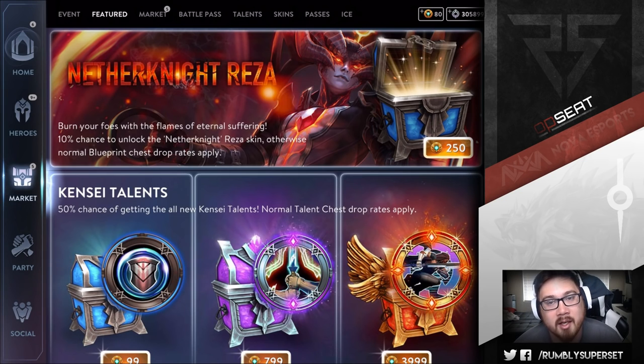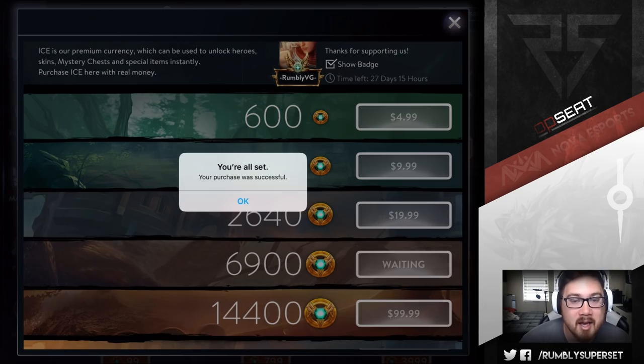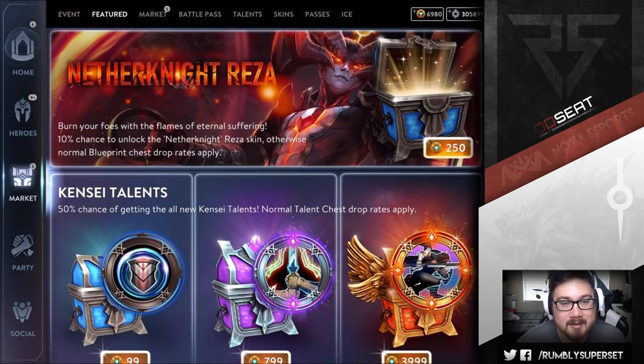We're going to go ahead and buy more ice real quick and then pan back over to when we open up the next set of chests. We went ahead and bought the ice — payment is successful. So we got seven thousand ice to use now. We'll go ahead and open up some more.